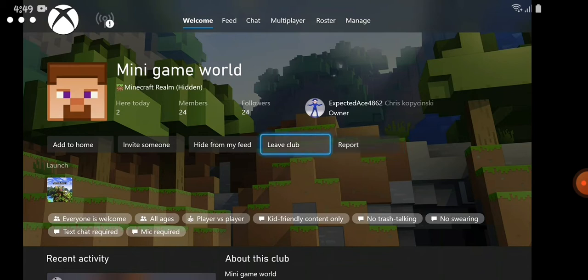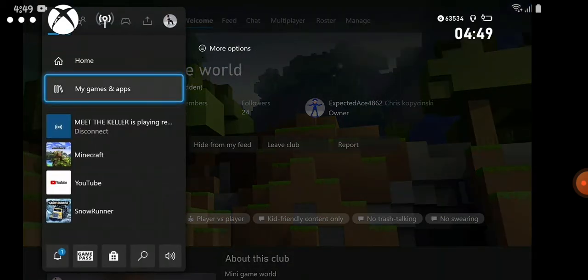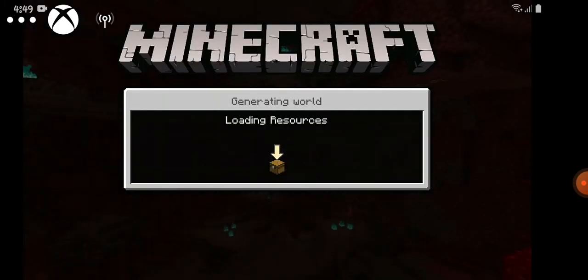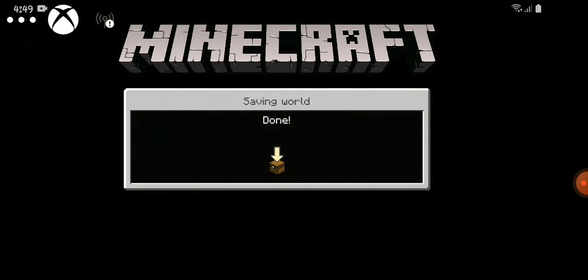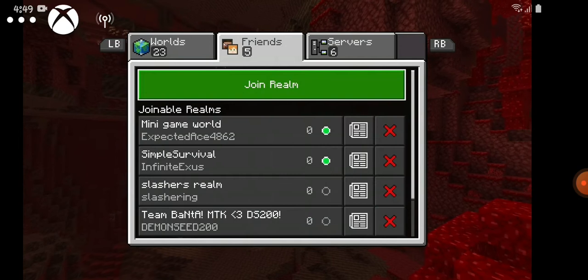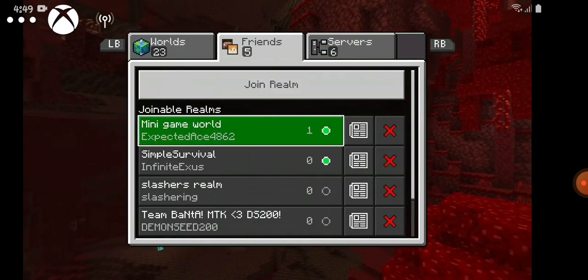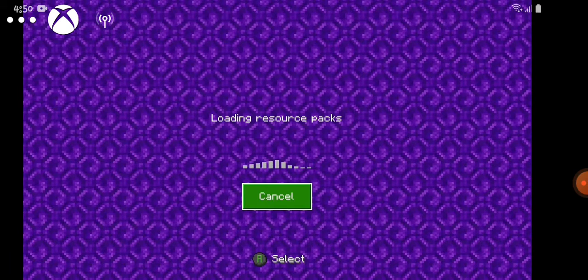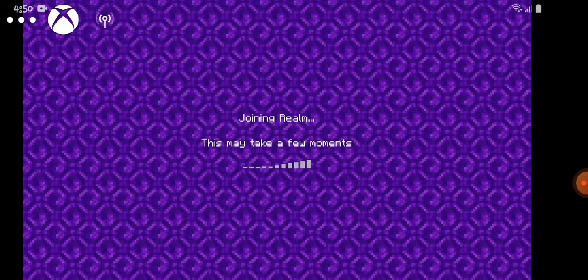He should invite you. Once you've been invited, you then have access to the realm. Or you can find the club and ask to be invited, where an admin will accept your invite and you'll be able to get into the realm. To get into the realm, all you need to do is load your Minecraft up, go to the middle section where it says Friends, and it'll be this one right here — Minigame World, ExpectedAce4862. Once you go there, you're then in the realm. Simple as that and you can start playing the minigames.